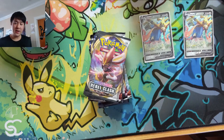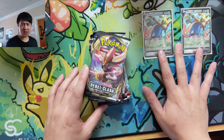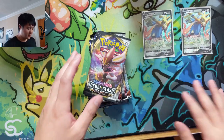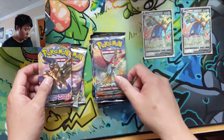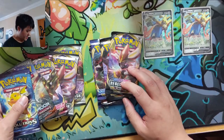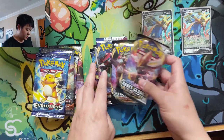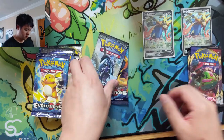Alright, we are ready to go. I think this is a very solid product — these Zacians last time we checked were about ten dollars. It comes with five packs: two Rebel Clash, Burning Shadows, Evolutions, and a Sword and Shield. As per usual we'll kind of go in reverse order.